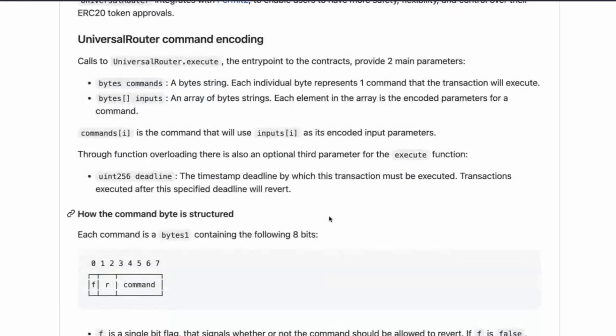Through function overloading, there's also an optional third parameter for the execute function: Deadline, which is a uint256 for timestamps — the timestamp deadline by which the transaction must be executed. Transactions executed after the specified deadline will revert. That's very nice.